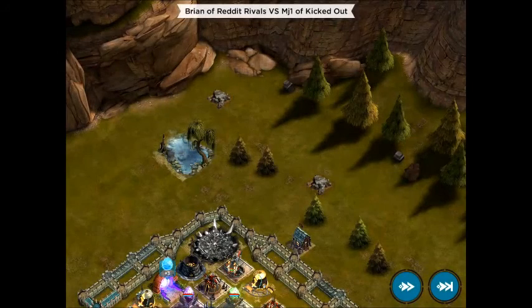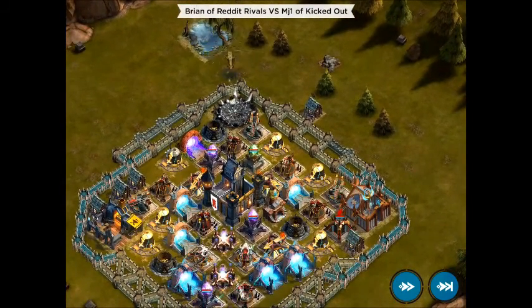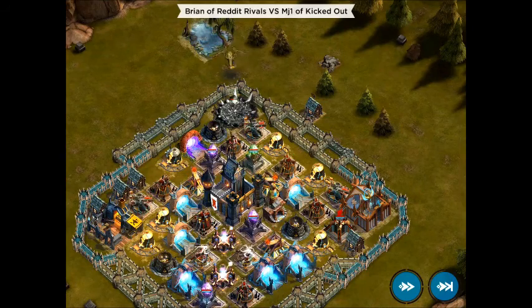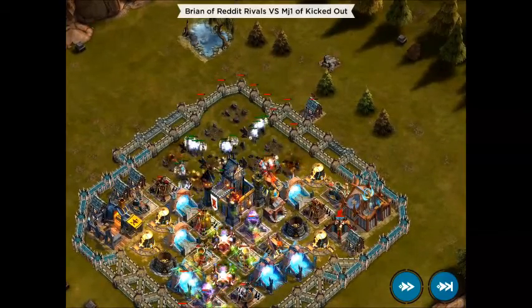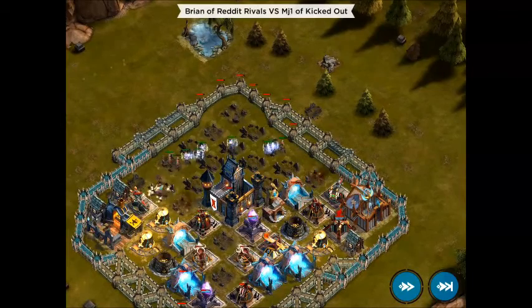Brian has Viscaria. This is the same direction I want to go because it's undefended, so it's pretty cool. Let's fast forward and then use Viscaria to destroy most of the base. Still, it's not as easy as it can be.